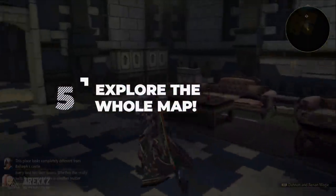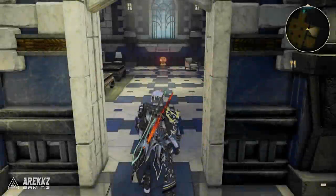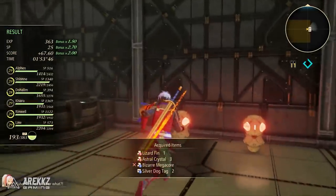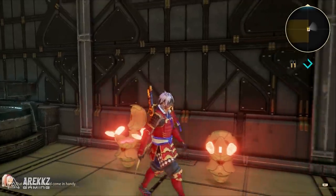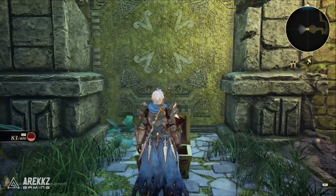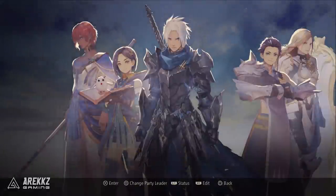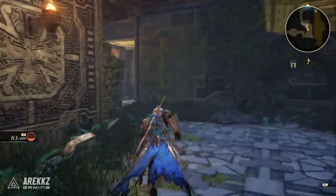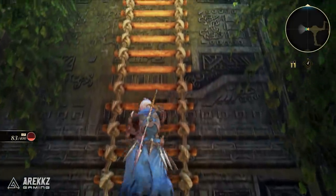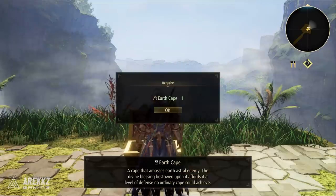Point number five: make sure you explore everywhere. Tales of Arise is more of a wide linear game rather than a completely open world, so the prospect of exploring everywhere is not that daunting. On the map you'll have your quest marker, but typically there are also one or two paths off the beaten track — usually just one corridor or a corridor then another room. More often than not, if you take the time to visit these locations you will find red chests, which often contain gear pieces. Crafting handles weapons, but gear pieces largely come from chests and provide great statistical upgrades, so it's absolutely worth the five to ten minutes it takes.